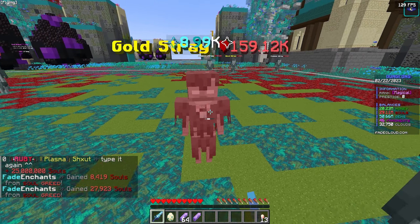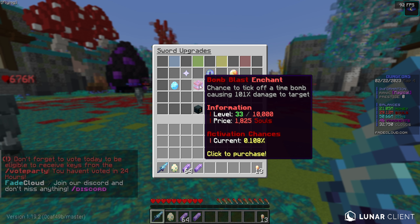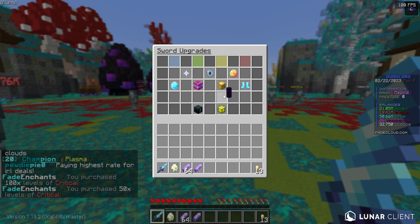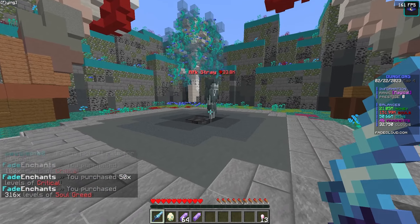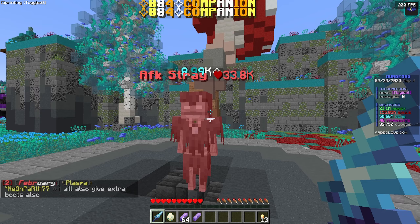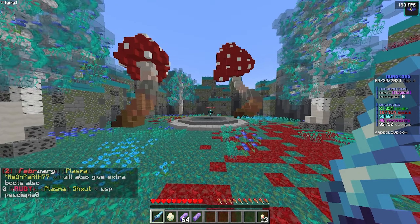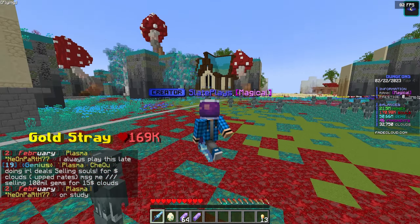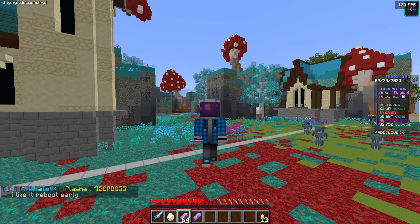Now we have 29 million souls. I'm going to get 150 more levels of critical and put the rest into soul greed since those two are the best to start with. One important tip: in every zone there's an AFK mob — if you're going AFK you can hit it and leave, it never dies, and it'll still earn you money and souls while you're away. That's going to end this episode on the new dungeon season on Fade Cloud. Use my IP slate.fadecloud.com to join.